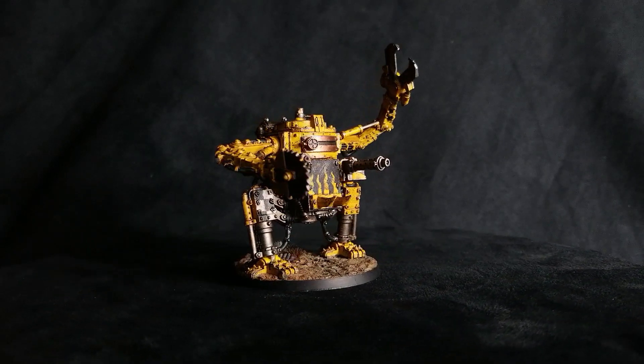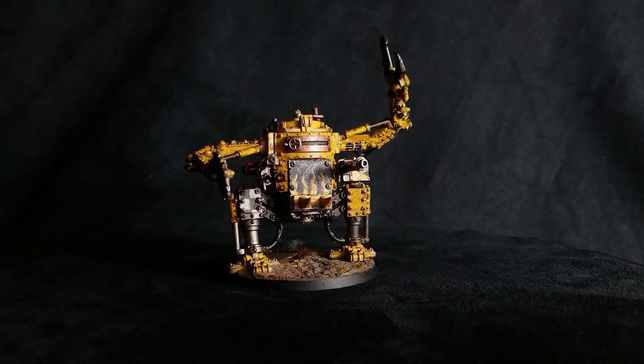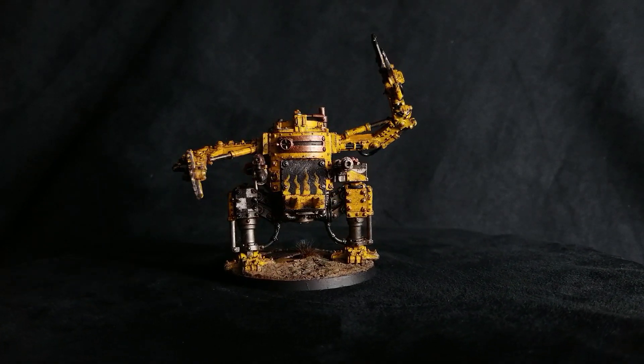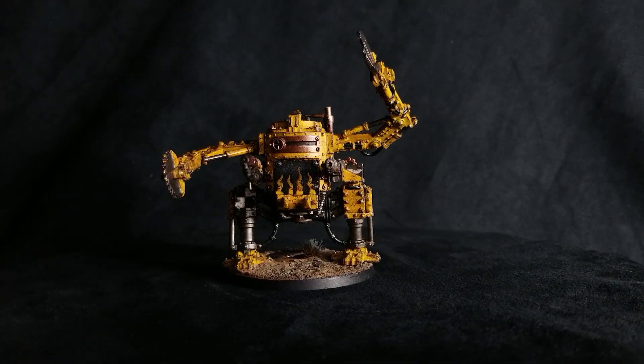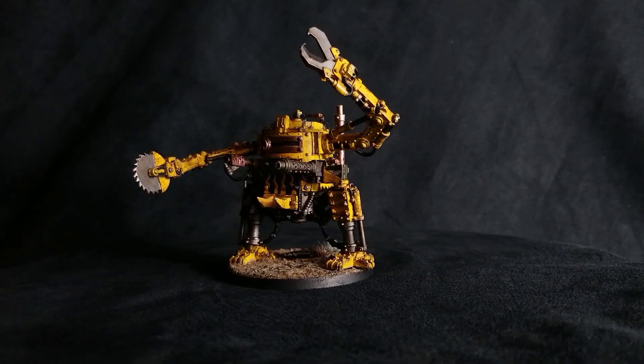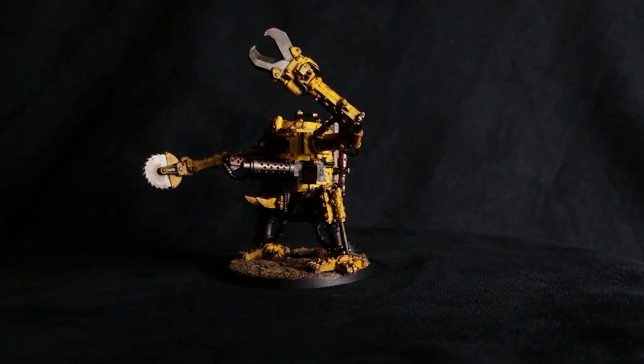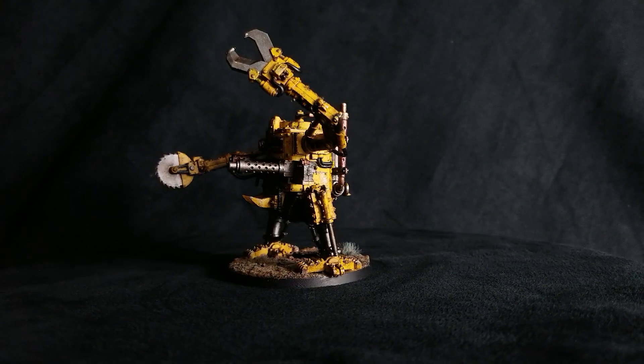So it comes stock with 4 weapons, more than what you'd normally see on a dreadnought in the puny weakling imperial races. It starts with 2 big shooters - strength 5, assault 3, AP -1, 1 damage. And it has 2 dread claws, which are times 2 strength, AP -3, flat 3 damage.